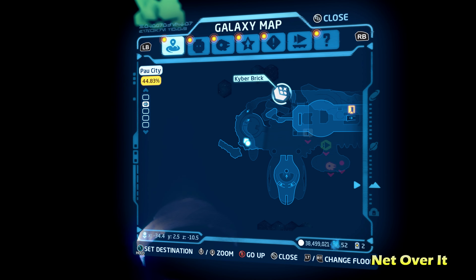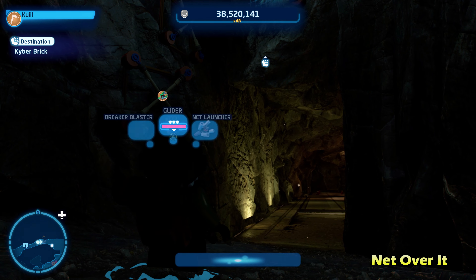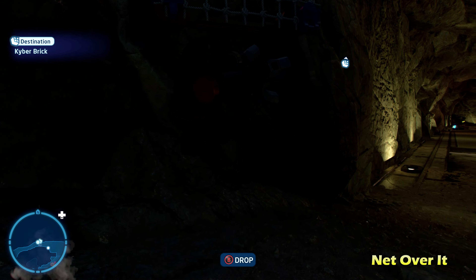Next we're going to do Pressure Pods. There are four pressure pads around the area. All you have to do is stand on them within the time frame. That'll open up the cage, giving you access to the Kyber Brick for Pressure Pods.